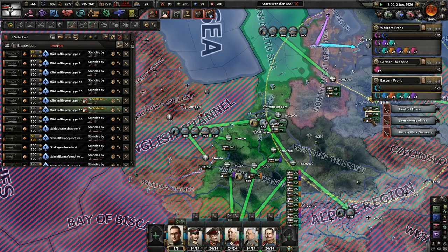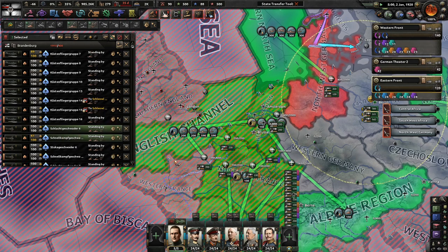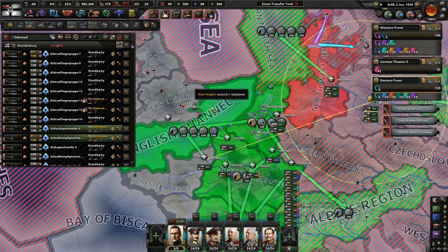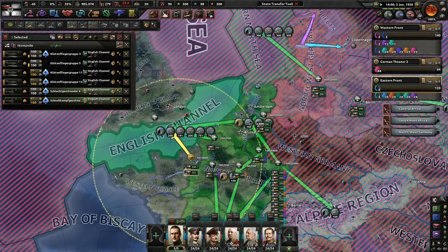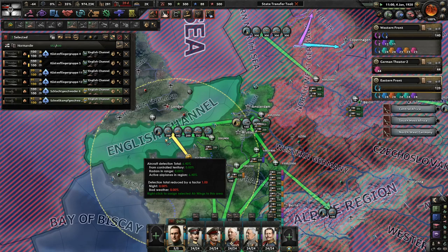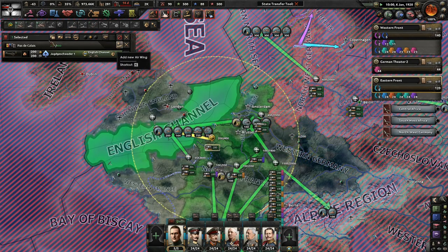You guys come over here. I'm going to actually use close air support for this one - come over here and do that as well just in case. Lots of planes, loads of planes. I will put my fleet in here eventually to help maybe find enemy fleets, but we'll see what happens first.